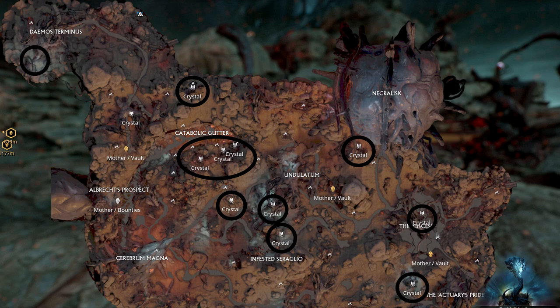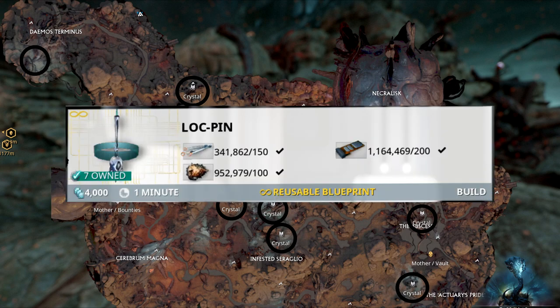On the map here are where the monoliths are located, and they cycle differently whenever you enter a new session on Cambion Drift. It's best to remember these spots or use lockpins to mark them down for easier access whenever you need them.